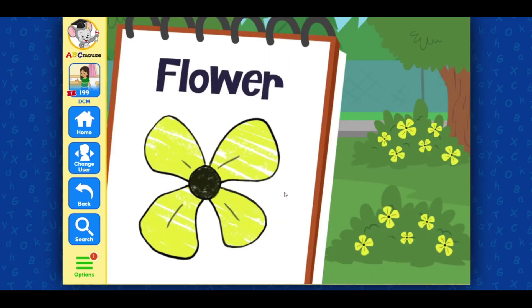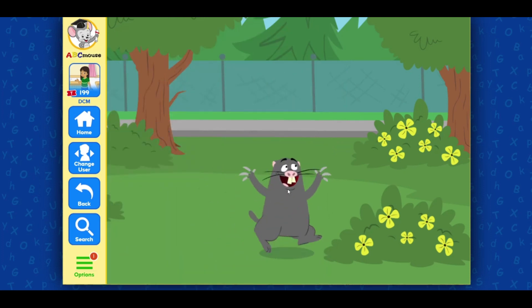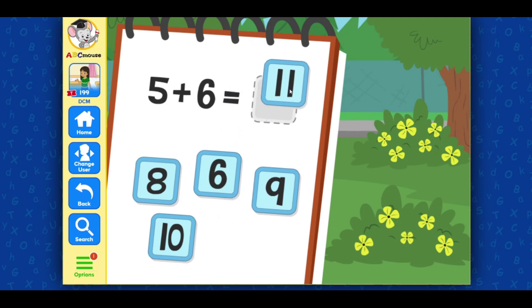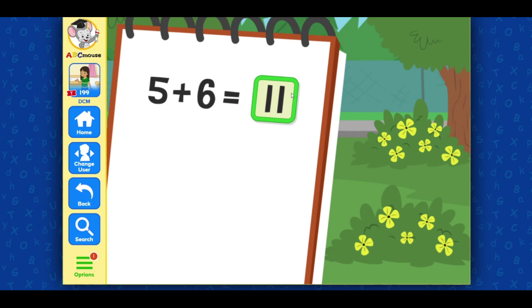Flower! Hey, look Manny — there are five flowers in this bush and six on that one. What's five plus six equal? Drag in the correct answer. Five plus six equals eleven. Excellent!